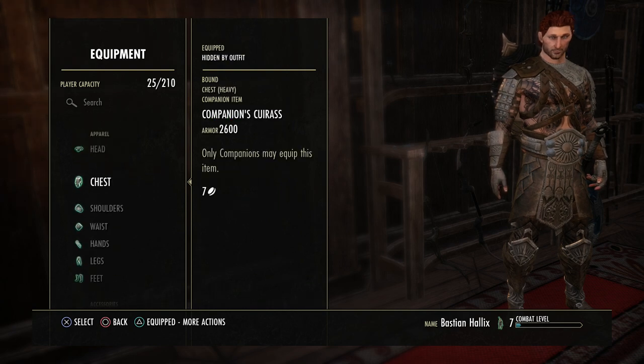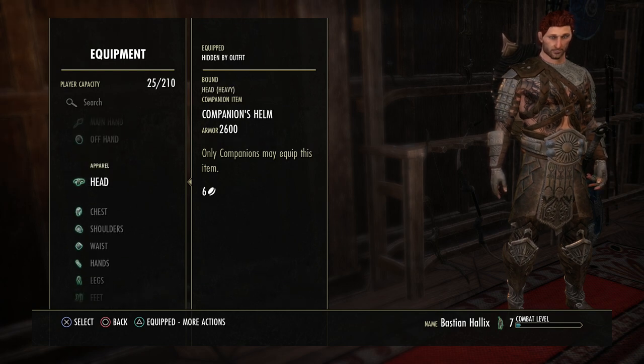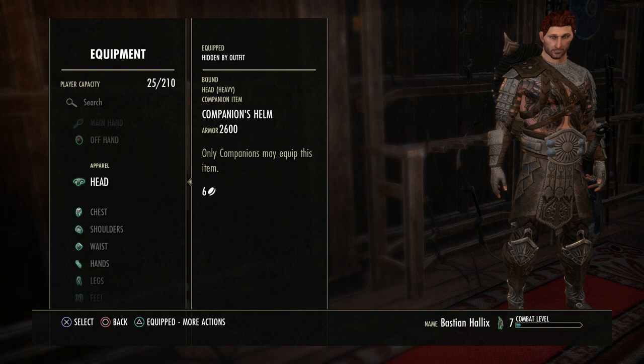Another thing you might want to know: you're going to need to equip at least five pieces for the skill line to work. Everybody says at least three, but it is really at least five. You're going to need at least five pieces on at one time so that you can rank the skill line for the certain apparel up.